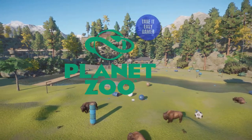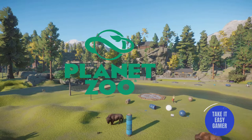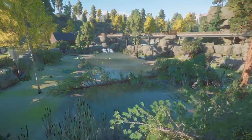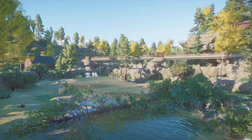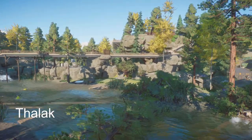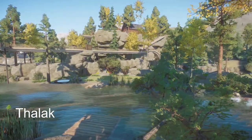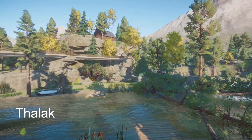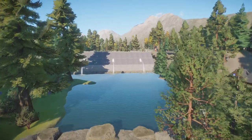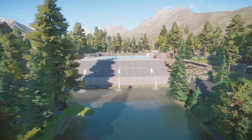Welcome back everyone to another episode, taking a look at some of the blueprints that I found on the Steam Workshop page for Planet Zoo. Our very first piece is called National Wild Park. It was made by The Lack. In this park we've got seven habitats, a few exhibits, just over 70 animals, and all of your guests and staff facilities.